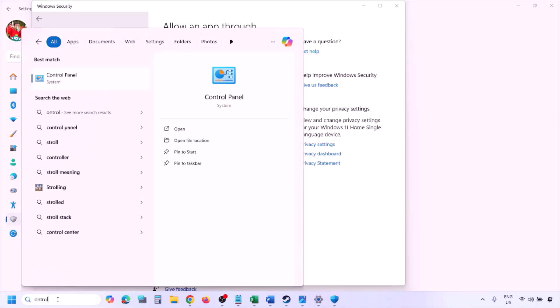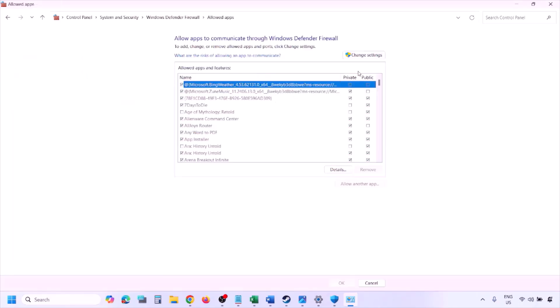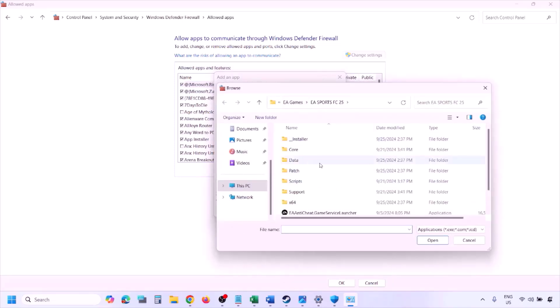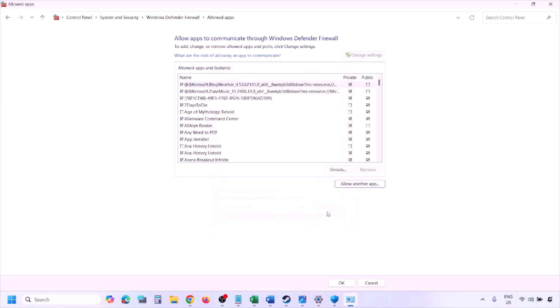You can do the same thing in Firewall. Type 'Control Panel' in the Windows search box, go to System and Security, then Windows Defender Firewall. Click Allow an App or Feature Through Windows Defender Firewall, click Change Settings, then Allow Another App. Click Browse, go to the game installation folder, select the game EXE file, click Open, and once the game is added, click Add, then OK, and launch the game.